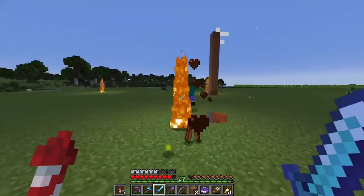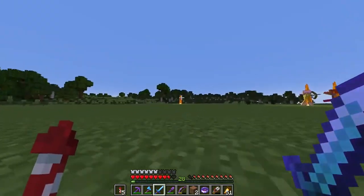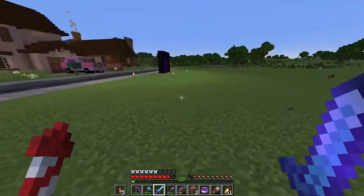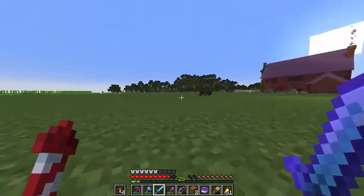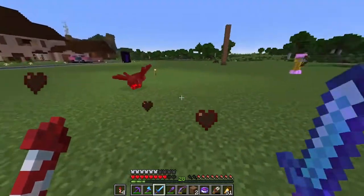I don't want to use carpet just to light this up. So we need to go and find ourselves some shipwrecks, because a mossy block can be found in shipwrecks.